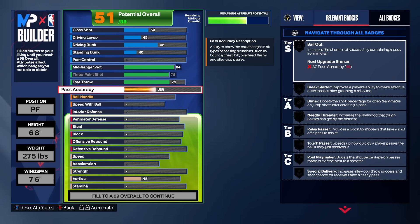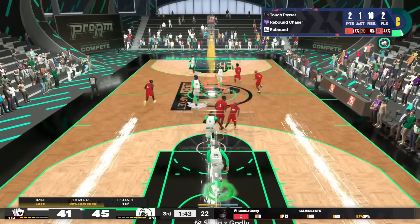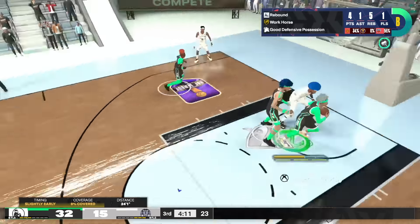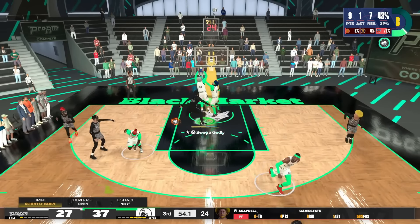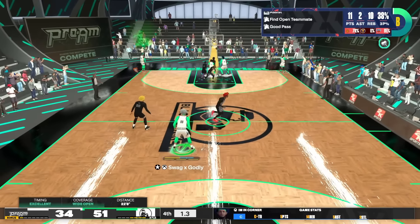Moving on to the playmaking — pass accuracy is going to be the same as the old build, we're going 75 for that silver Break Starter. I know for a prime build you might think 75 is low, and you do sometimes get bad passes, but for the most part as you're gonna see in the clips, the breaks are W's on this build — perfect leading passes to the basket, easy lays. The 75 pass accuracy is nice. I looked at versions that got gold Break Starter — I think you need 86 — but it's just too expensive with everything else I wanted.